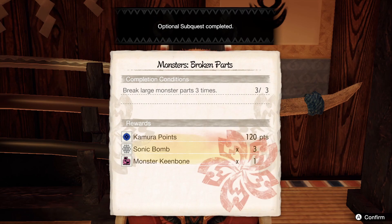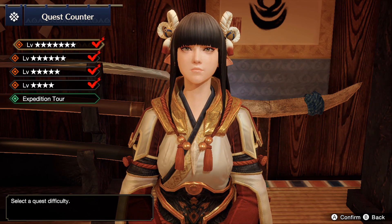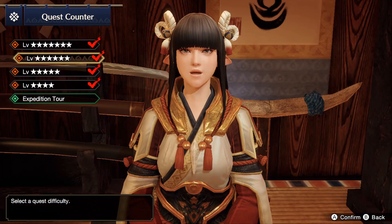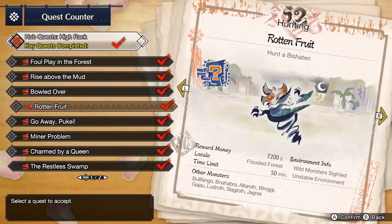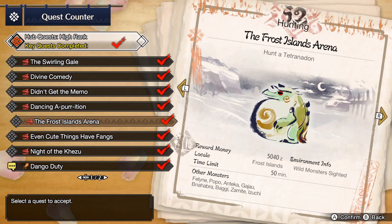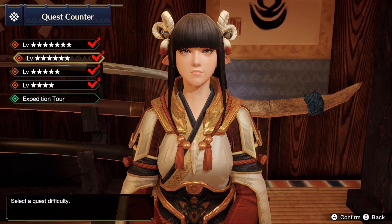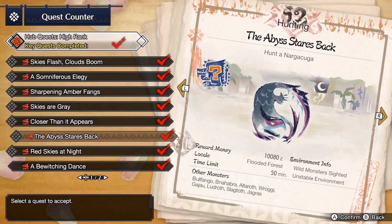I completed a lot of quests. Let's refill the quests. And what are we gonna kill today? I want to kill Anjanath — or Anjanath, whatever you call it. Where's Anjanath? The dinosaur guy.